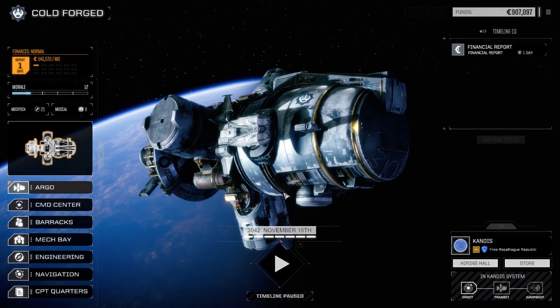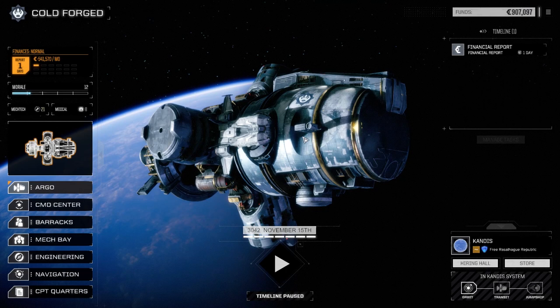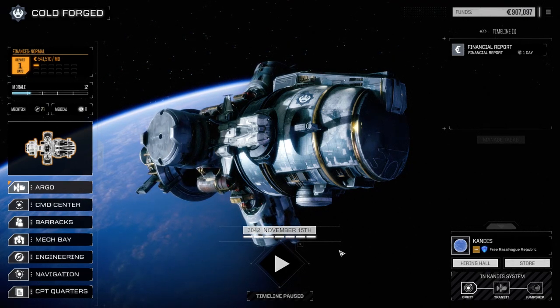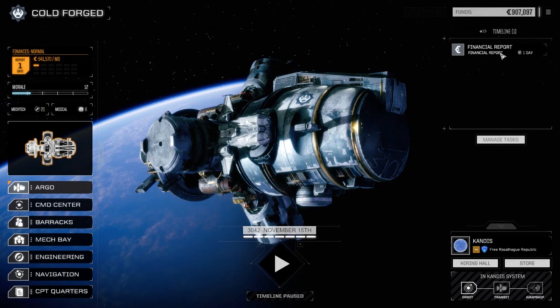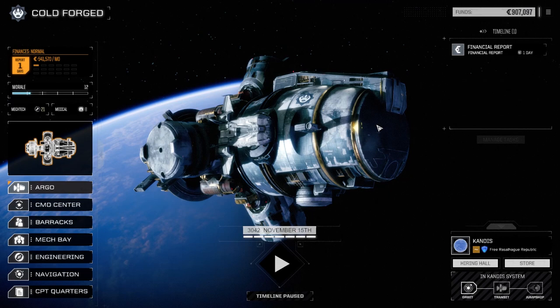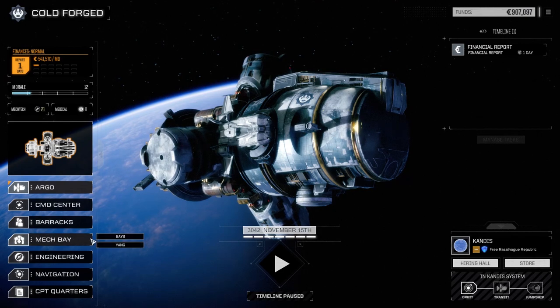Hey everybody, welcome back to another episode of Rogue Tech: Cold Forged. It's been a little while in game time since we've managed to get into any combat. We've moved from Laurent to Candace — didn't take long, about 16 days or so — but we were doing a lot of repairs in the process from the past couple of episodes against the Clans and what was supposed to be an easy mission. Let's have a look at the mech bay before we do anything today.